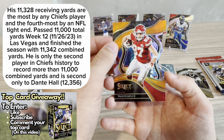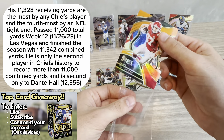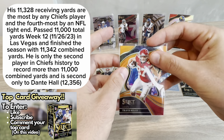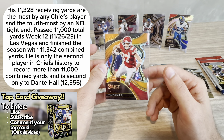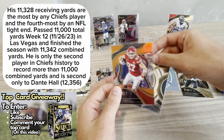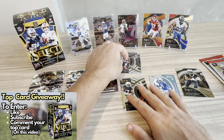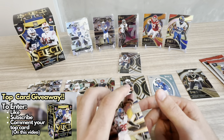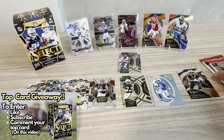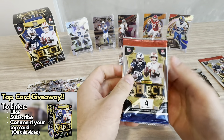This is a really nice hit — probably the top hit from the box so far. Arguably maybe the greatest tight end of all time, and his career is still not over. He and Mahomes have that great connection. Amazing hit there with the Kelce. And then we also hit a Saquon on the concourse. That Kelce was a really, really nice hit — the die cut. Let me know, are you a fan of the die cut designs or do you prefer regular designs?